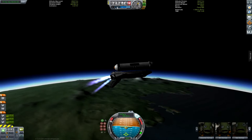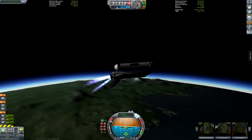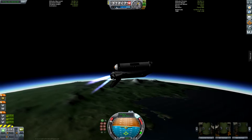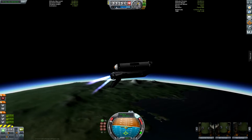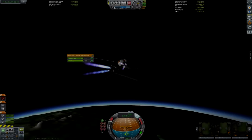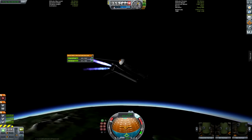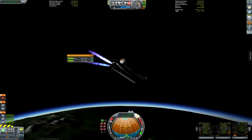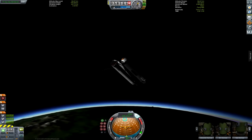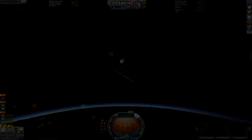Some more cinematic shots. And we'll start to burn horizontally so we can raise our periapsis. There we go. We got external tank separation.